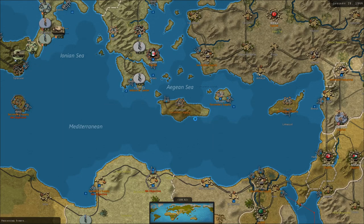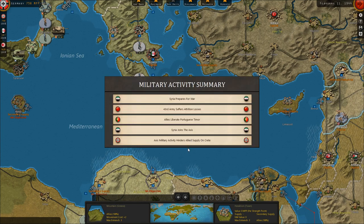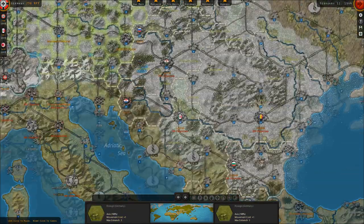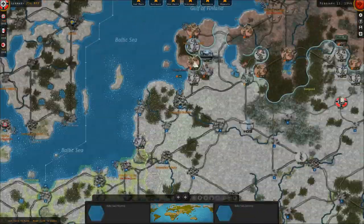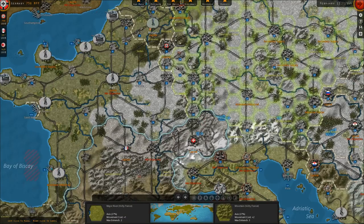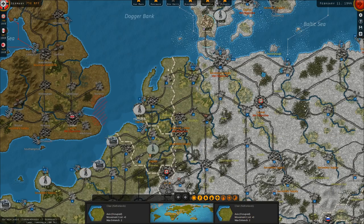Syria is joining the Axis. So what are we going to do with the Syrian army — the whole one unit of it. I don't even know what the Allies have in the Middle East right now. The Italians are still hanging on to the important parts of Libya, interestingly enough. We sank an American destroyer. Syria joins the Axis. The 13th German army is ready to deploy. I kind of hate the idea of continuing to reinforce the Russian theater, so I think we'll actually move them to Metz to border France.